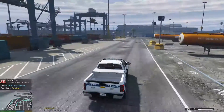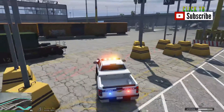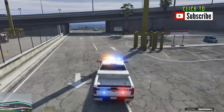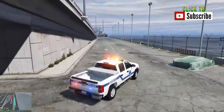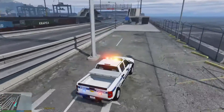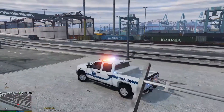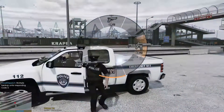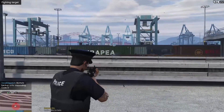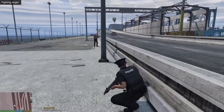Okay, we have multiple officers down, shots fired. I don't know if I can get over there through here or not. Yep, here we go. I don't see them yet — yeah, here they are. 3-2-1, shots fired. Bob's trying to back me up here.